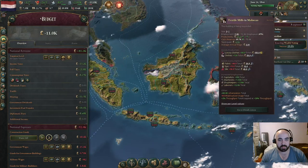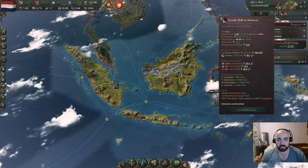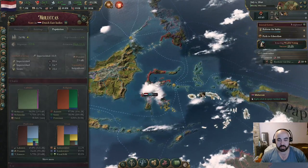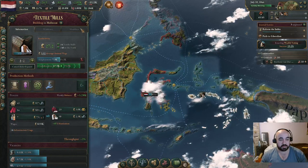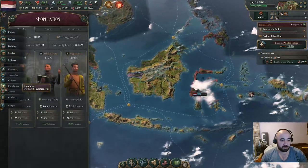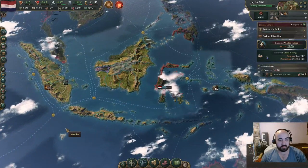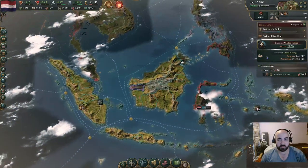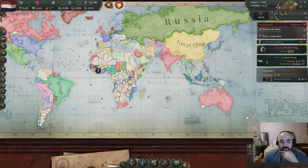We might have to increase taxes again. Deficit spending has a bit of strength to it. Maybe now that the clothing is popping off in Malukas we can get something done here. It's very, very profitable. A huge portion of this demand is the rich Dutch - I think our economy might be extremely stratified right now. Their SOL is not even that high though. We're about to finish our motor industries, which is going to be nice. It's a shame we can't join the British market.